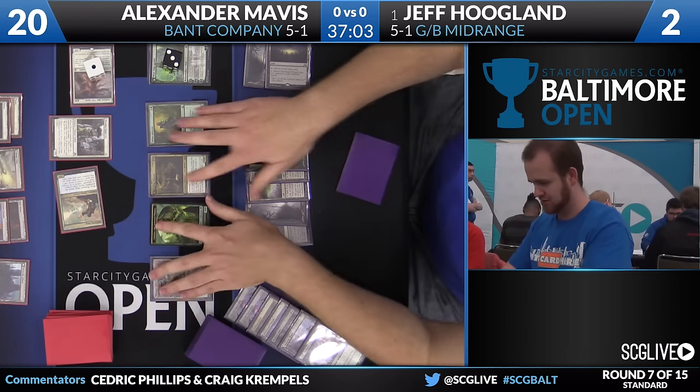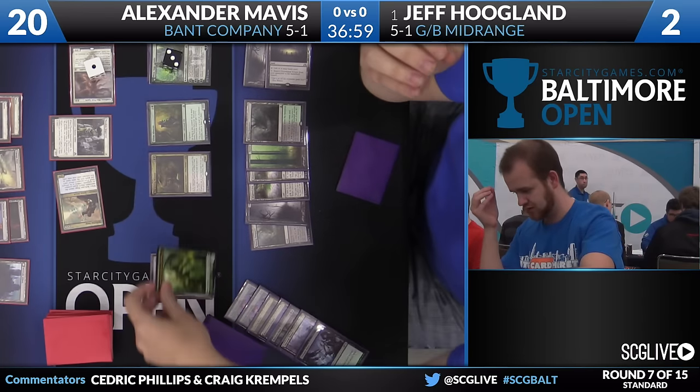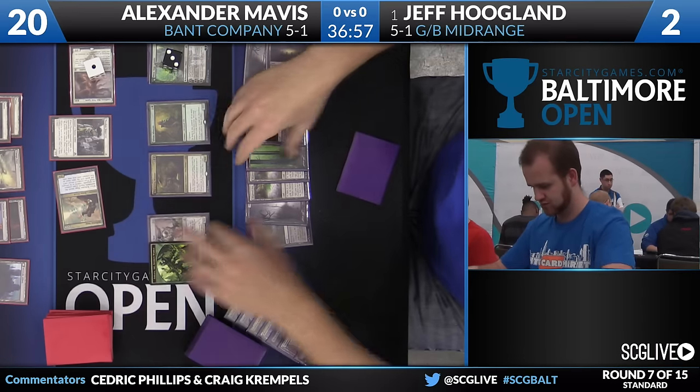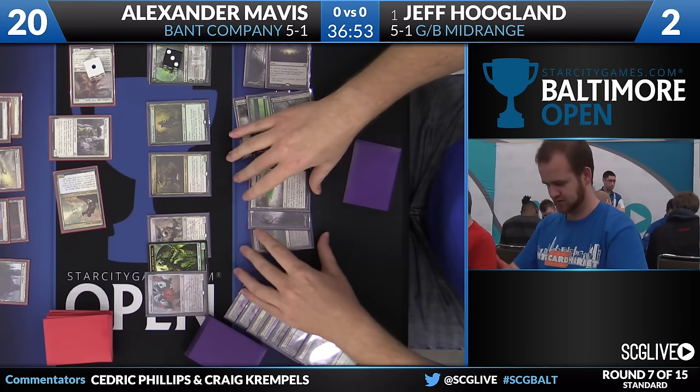Jeff knows the contents of his deck - he knows he's going to draw a decent amount of cards, and he's got an Obnixilis Reignited that he can draw to. He has two Ultimate Prices, two Pulse of Murasa, which can get back one of the Ruinous Paths, and he plays three Ruinous Paths too. Pulse can only get back a land or a creature - correct, but he's got a lot of options. Pulse would gain him six life - six life is effectively getting him a time walk. There's Matter Reshaper - I think he has to start attacking.